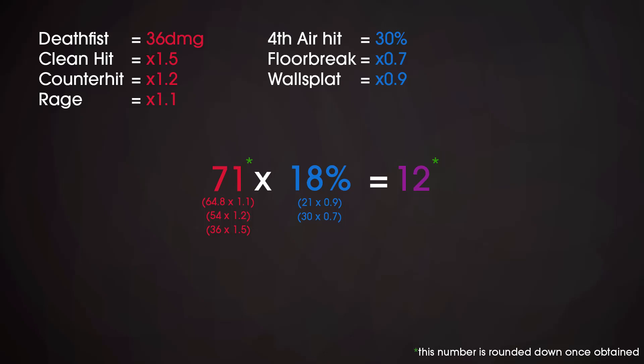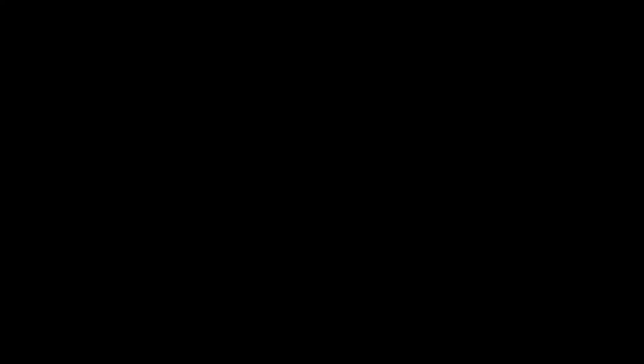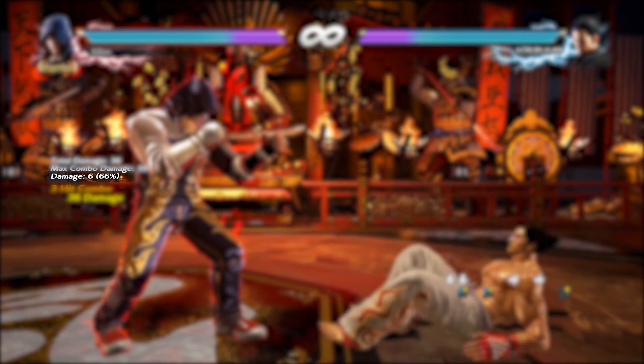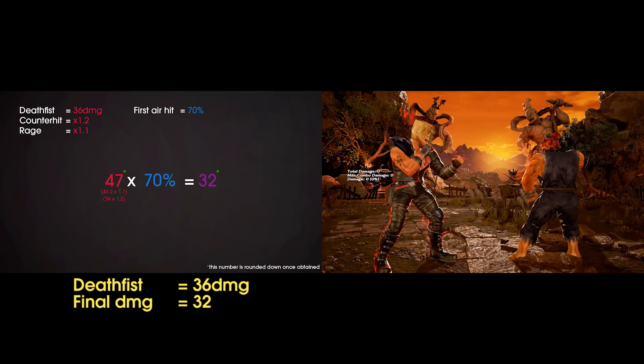Once the final hit damage is obtained, it is then rounded down before being applied. Training mode has a feature that shows the damage scaling for the last hit you did — it's pretty straightforward on the surface. But when you turn on rage, the displayed scaling changes unexpectedly. This is because when you introduce damage bonuses, the game recalculates the scaling as the difference between the original attack damage and the final damage that is applied. So don't rely on that percentage too much, as it is not very useful.